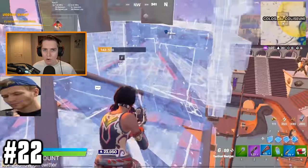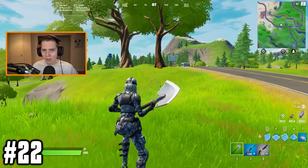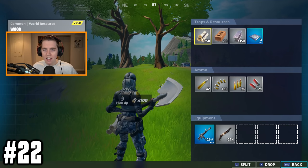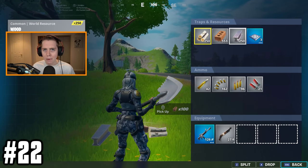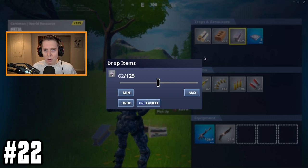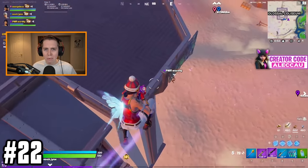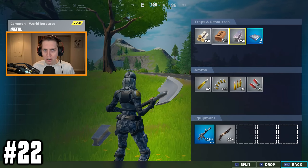Semi-random tip for my teammate Ryze — I know he's not gonna watch this, but I'll still put it in for you guys — is that you can actually drop 100 materials just by double clicking on that mat in your inventory. When we played FNCS, Ryze was always splitting his mats by pressing Z, which splits them in half, or by pressing X and using the little slider to choose how many mats he dropped. All you gotta do is double tap to drop 100 mats.